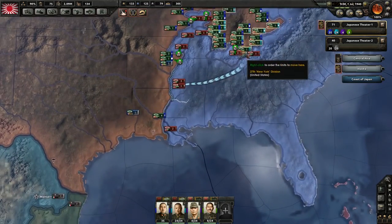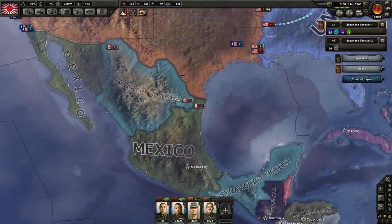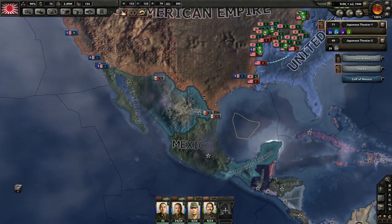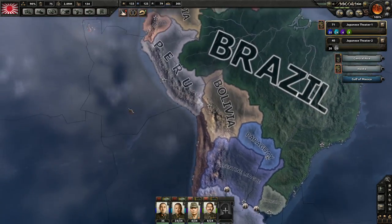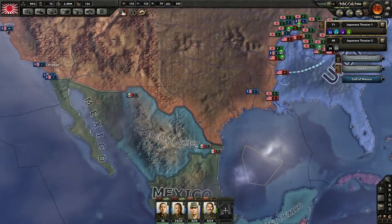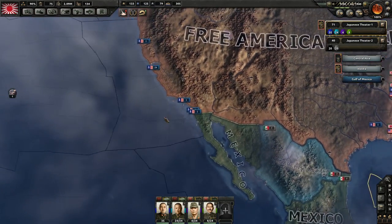Mexico appears to have had a fascist revolt and a civil war, as well as Argentina. I don't know if we're going to be able to assist Argentina, but we're probably going to be able to assist Mexico as long as the fascists can hold out for a little bit.